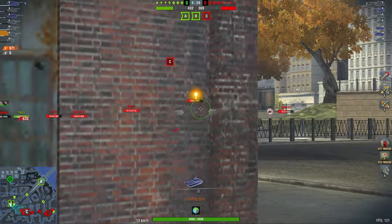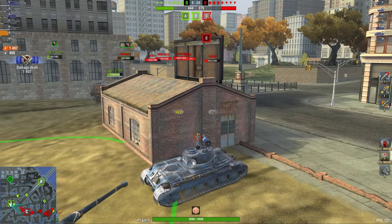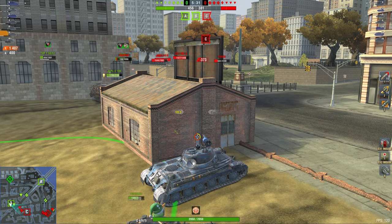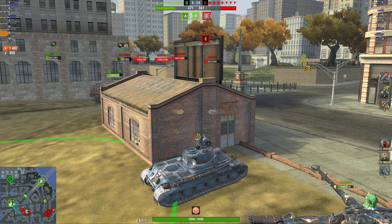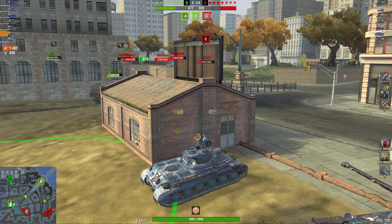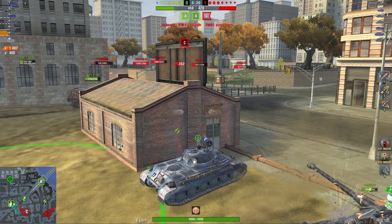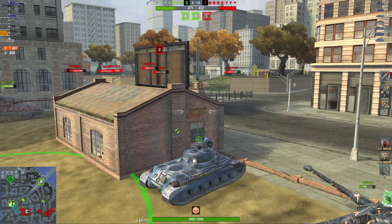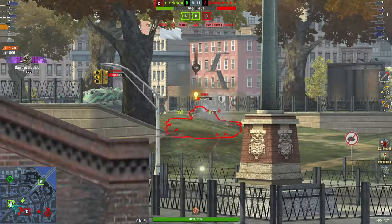Here's the thing — two short autoloaders can be an advantage, but can also be a disadvantage. Having two shots compared to one is always great because you'll be able to do more damage. However, the huge disadvantage is you can have a quite long reload, and if you're only getting off one shot, you now have that huge reload while still having a shot in the chamber, significantly reducing your DPM.